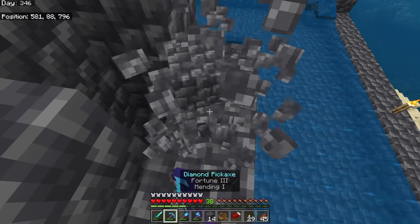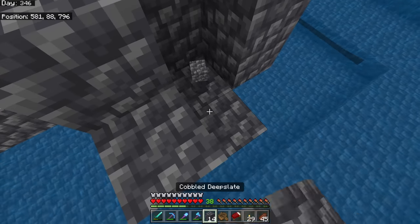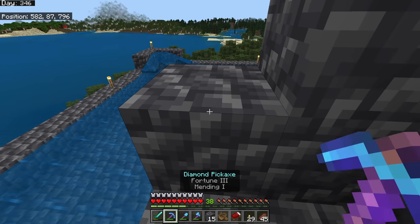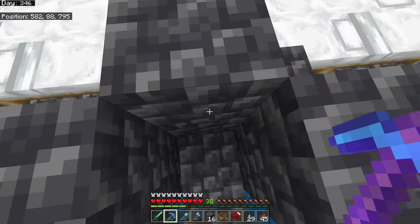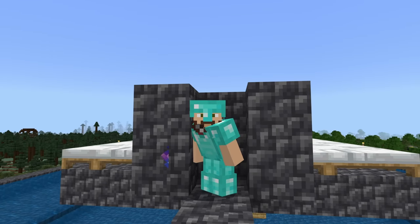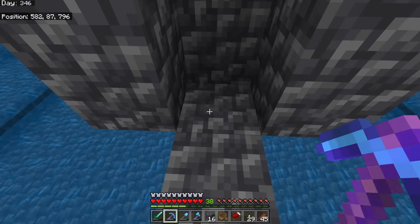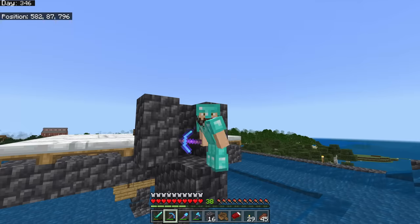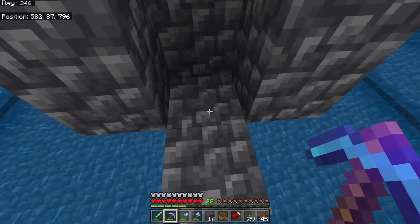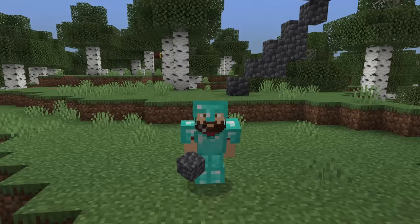We need a very specific type of villager up there — a nitwit. A nitwit is simply a villager that cannot take a profession. We need one that can't take a profession because when we make this into a trading hall next episode, having a professionable villager there would mess up our trading hall. So we'll put a nitwit there. And no, the nitwit is not me.